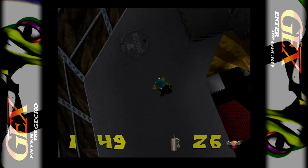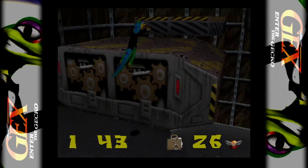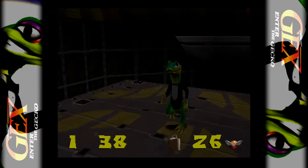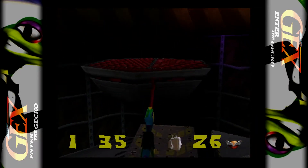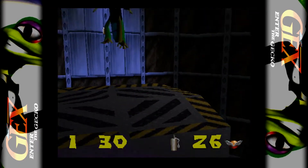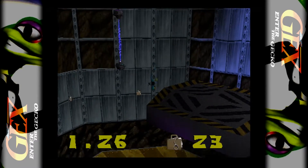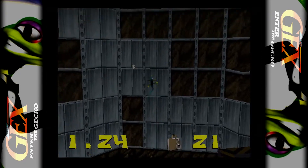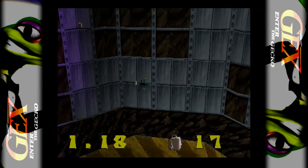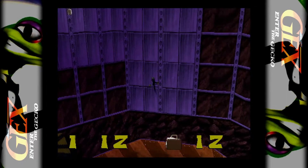Oh hold on. Bloody hell, this camera is atrocious. This is making it really more difficult than it needs to be. I guess I need to jump on there. There's one over there. I can't get the camera — what is happening? I'll just go for it. How can I tell how to jump on that from there? I need to jump on here. This way, maybe. Back down that way. I don't think I'm going to do this in the allotted time — I don't think I've got enough time. I think I fell off too much.